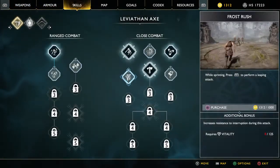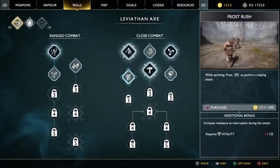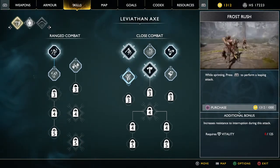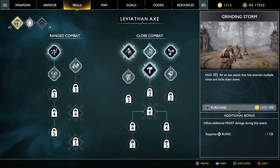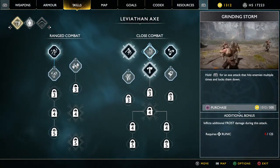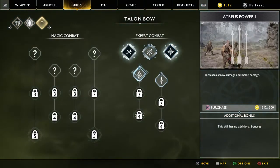When it comes to skills, you learn skills by directly investing from your XP pool — to the top right next to the hacksilver. I have 1300 XP right now and I can see the Grinding Storm here. I'll hold R1 for an axe attack that hits enemies multiple times and knocks them down.